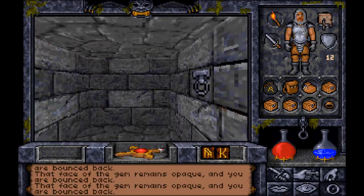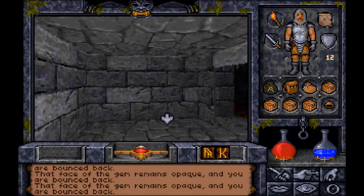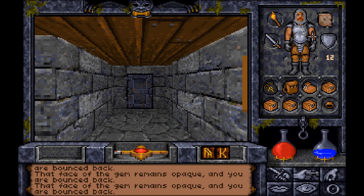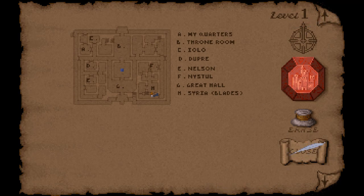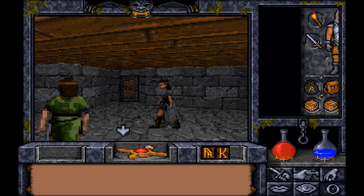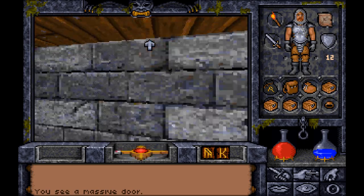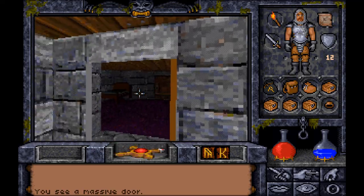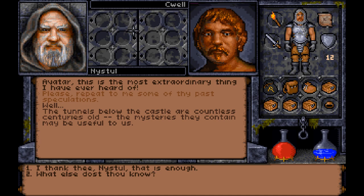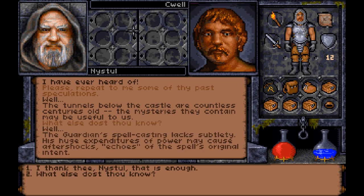Getting a bit lost navigating. I think it's through here — yeah, okay. Let's find Nysstool. I think this pops us up down by the weapon trainers. This is down by the weapon trainers, alright. Do we have... have we leveled? We have not — I think we did, but we already spent the points. Nysstool's room should be up here on the left. The tunnels below the castle are countless centuries old, and the mysteries they contain may be useful to us. Okay, we already know this, that's enough.